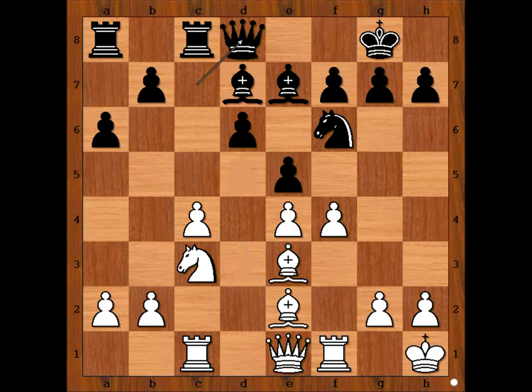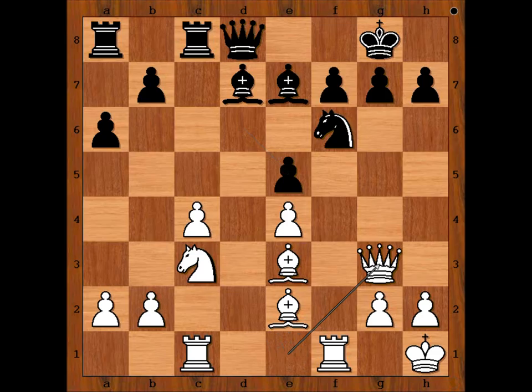In the game we have queen to d8, f takes on e5, d takes on e5, queen to g3 — and white is now much better. Can you see why? The white dark-square bishop may be coming to h6, white can sacrifice the exchange on f6 at the right time, and the white knight on c3 is ready to jump to d5 at the right time.